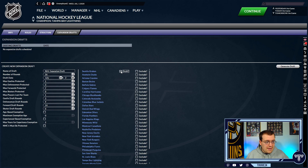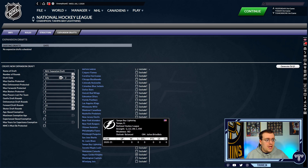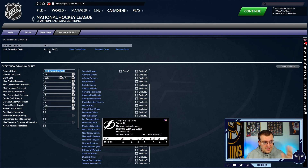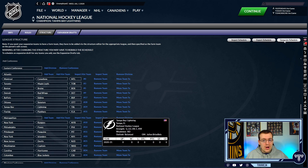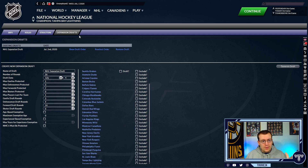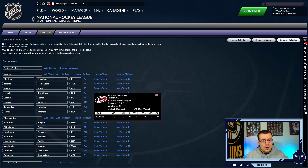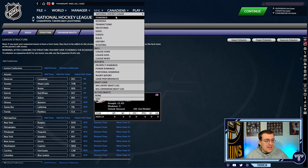Now you can go back over to expansion draft and click draft for the Kraken. Again, make sure you are excluding the Vegas Golden Knights. Get these settings the way you want them, then hit 'generate draft' — you only have to hit it once. That sets you up for the very next day, July 2nd. Then go back over to structure and hit 'generate schedule' — that is your last step. After changing the structure you may have to rebuild the schedule. And with that, the Kraken are now a thing in the league.